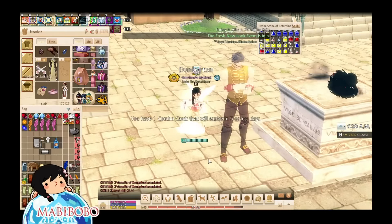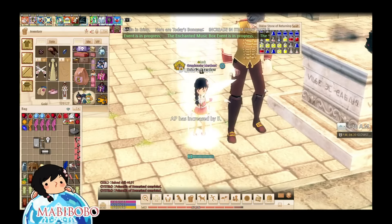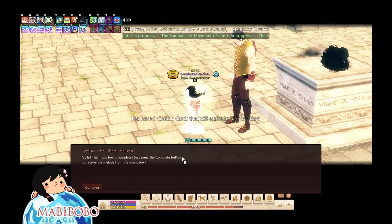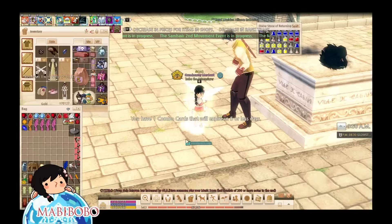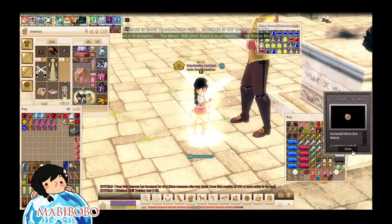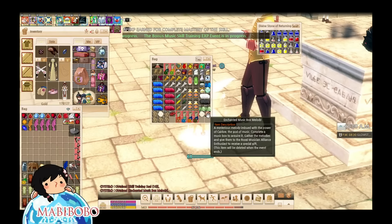Once you have all four materials for the quest, you're ready to turn them into the NPC. Just go back to the Royal Musician Alliance Enthusiast in Dunbarton Square and turn in your four items. He's going to give you a skill training seal and an Enchanted Music Box melody. Because you can only do this quest once a day, you will have to do this for ten days to get the final reward.